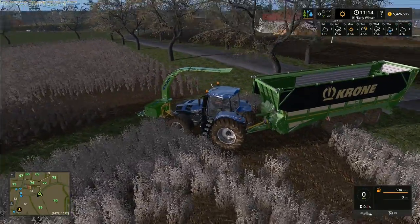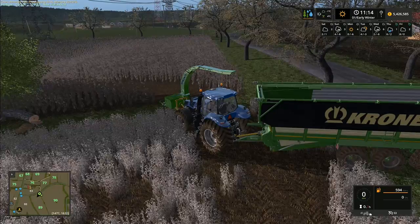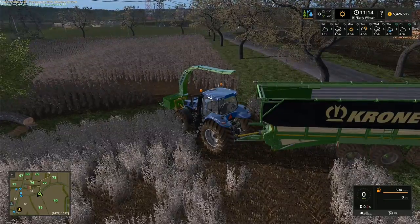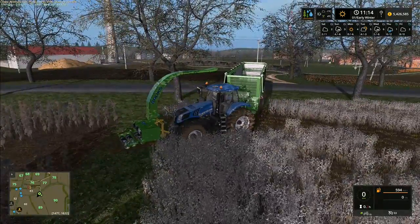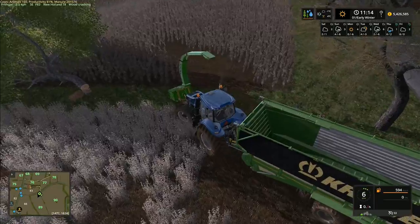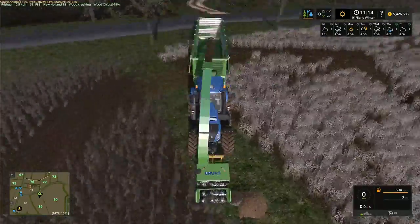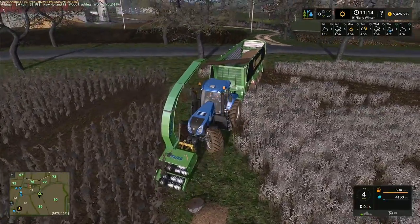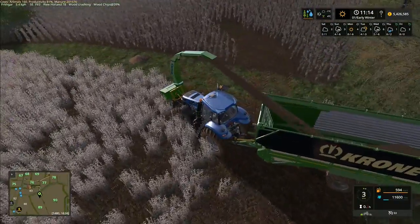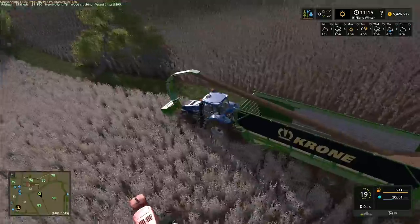I'm wondering if we should have the stump grinder with us and grind stumps as we go along. To start this one, I press B to start it up and V to lower it down. It is pointing at the trailer so hopefully this is going to work. We bring it over here — it's blowing into the trailer, it's actually working! Let's see if it still works going around the corner. It does — the animation isn't brilliant but it is still loading into the trailer. That is absolutely fantastic news.